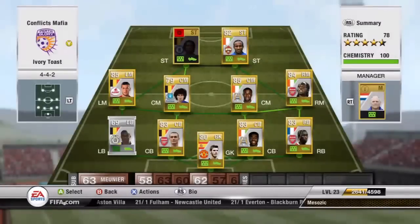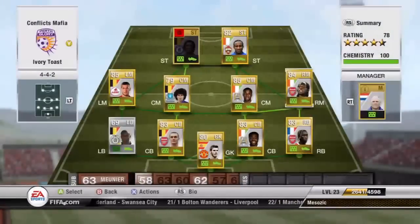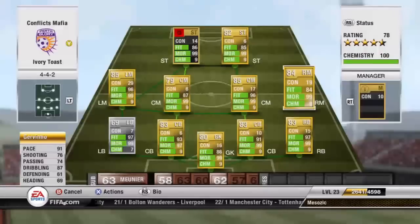At right midfield we've got the forehead - the glorious, glorious facial feature - that is Jovino. Four-star skills, great pace. Jovino is probably my favourite player on Ultimate Team, not going to lie. He's really, really good.